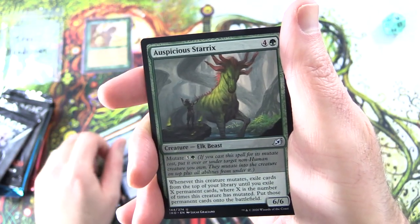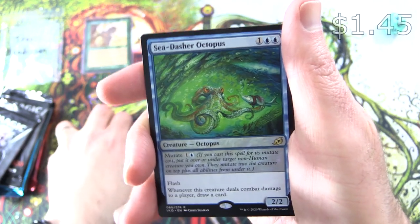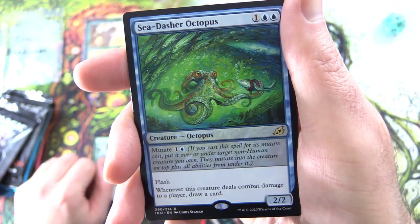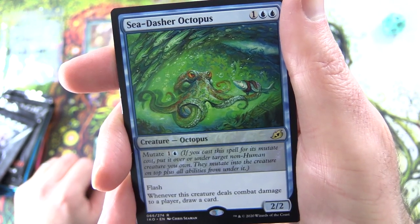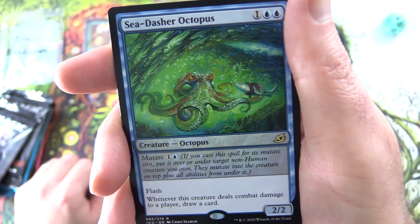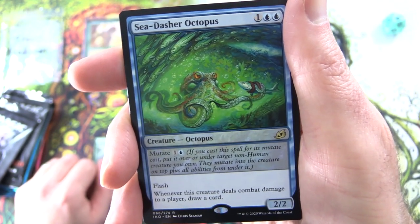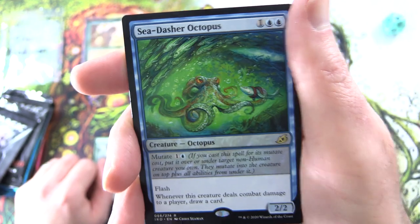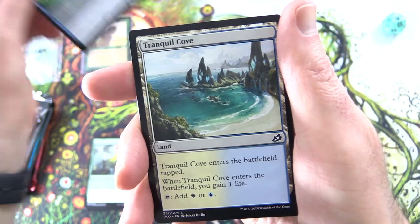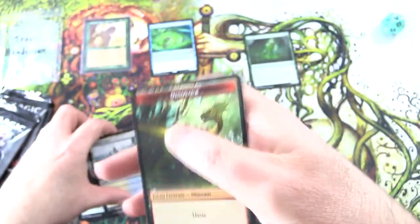Ominous Seas. Auspicious Starix. And the rare is Sea Dasher Octopus — Creature Octopus, 2/2 for 3. It has Mutate for 1 and a blue. If you cast it for its Mutate cost, put it over or under target non-human creature and they mutate into the creature on top plus all abilities from under it. It has Flash. Whenever this creature deals combat damage to a player, draw a card. What is the craziest mutation you've ever come up with? Leave a note in the comments. And a Tranquil Cove and Dinosaur token.